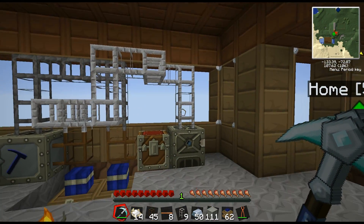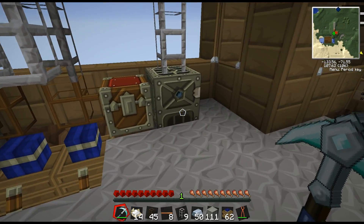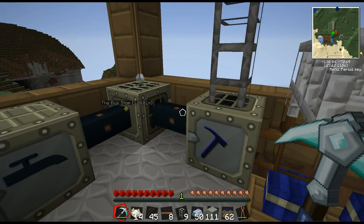And the lighter colored pipe is where it comes back out into the furnace. We don't have an output yet beyond that, but we'll figure that out — we may also move this equipment.